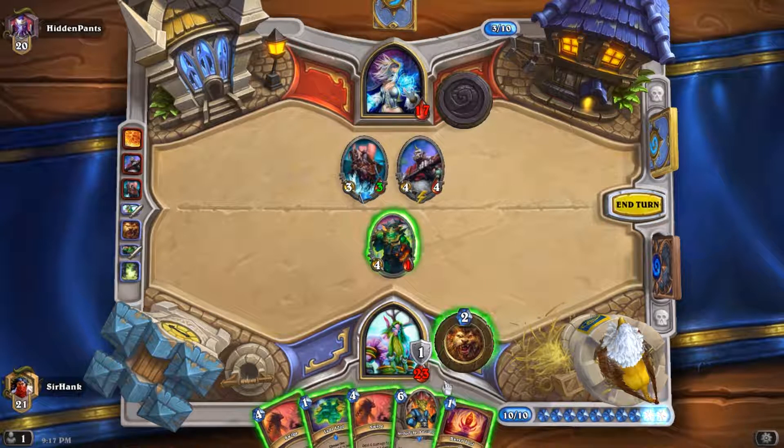I hate these turn-one Mana Worms. They drive me crazy. I wish Wrath was one mana — I know it'd be super OP. I always feel weird coining into a Wrath when I'm not getting the draw value. Let's just clear this up. At least he didn't have anything to fall back on. We have 2 mana and can Innervate into a Jade Spirit. This is the kind of early game ramp you want with a Jade Golem deck — now we have our first Jade Golem out, and the next one is going to be a 2/2.